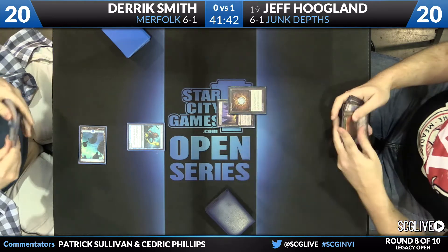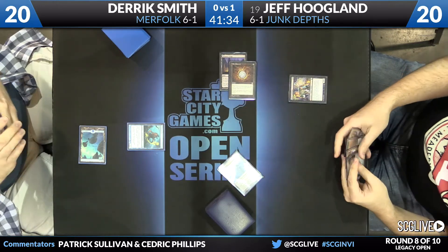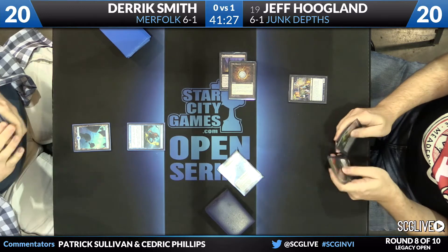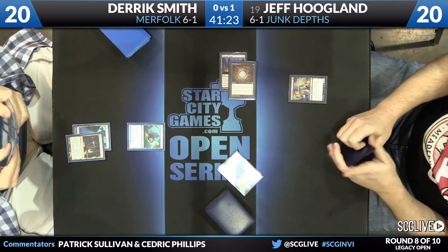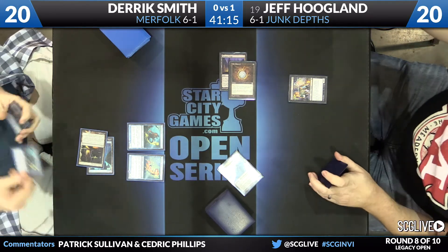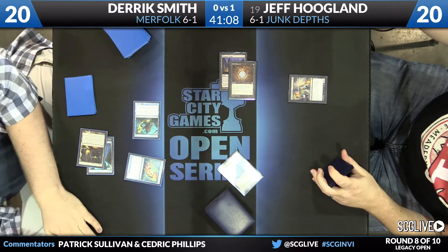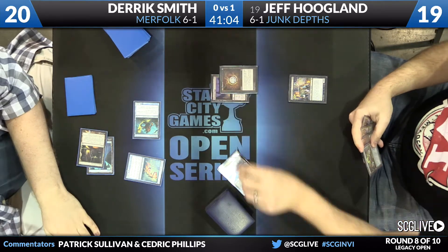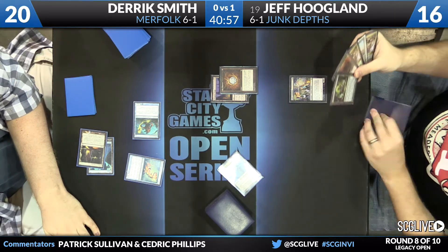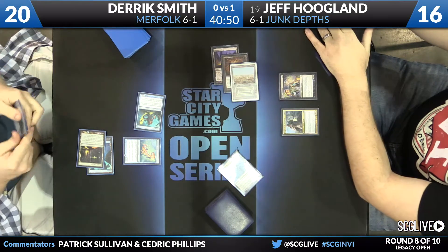Jeff with a pretty good start here: a Mox Diamond and then a Dark Confidant — very good opening against Merfolk too. Derek doesn't have many ways to kill creatures from Jeff's deck, and they are very taxed because Knight of the Reliquary can't really go unchecked either. There's a Silvergill Adept cantrip — what will the reveal be? Another Cursecatcher. Smith gets a new card, and an attack here is safe as Hoogland will not be blocking, so down to 19 goes Jeff. Dark Confidant will reveal another Reliquary, taking Hoogland down to 16, but he's probably happy with that reveal as long as he can cast it this turn.